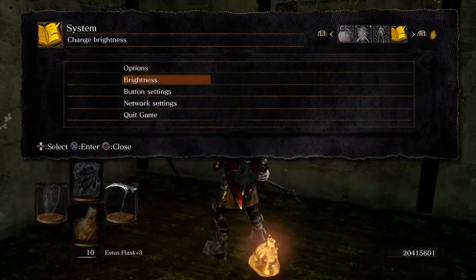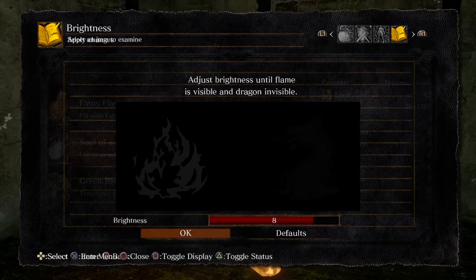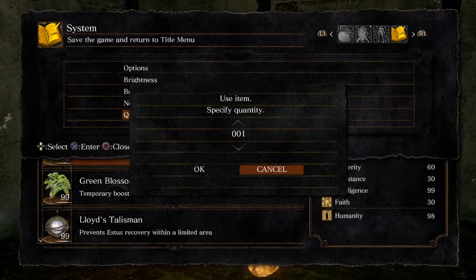You'll get a glitch screen where the brightness menu and your inventory are both visible on screen at the same time — that means it's glitched. Press OK, then press quit game, and it will give you a 'use item specified quantity' prompt showing 99. Press OK.